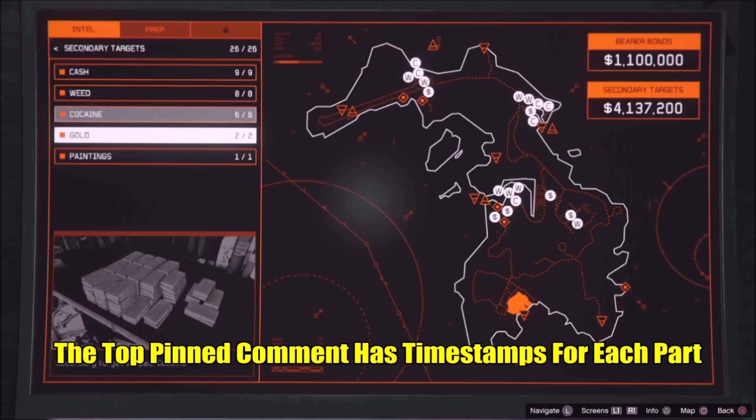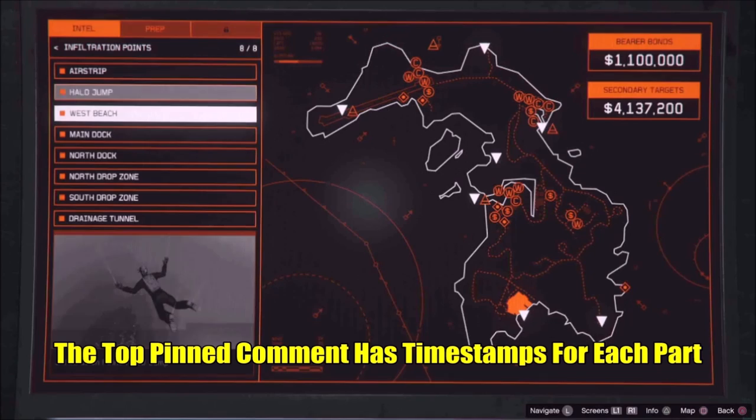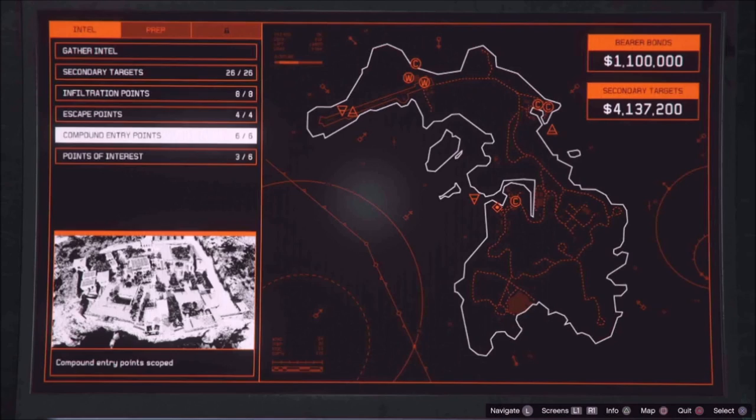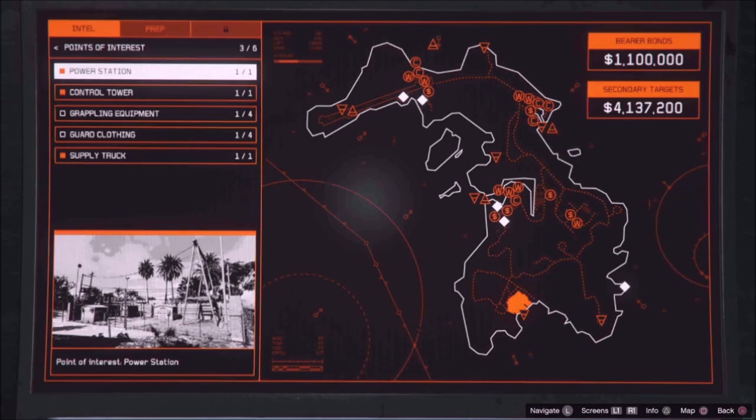Hello YouTube, how's everyone? Doing's Professional here. Today I have another Cayo Perico heist guide video. I'll be showing you all the secondary targets, all the infiltration points, the escape points, the compound entry points, and certain points of interest like the air traffic control tower and the power station. I won't be showing others like the bolt cutters, and I'll explain why a little bit later.